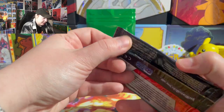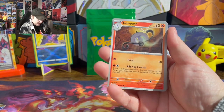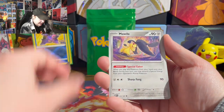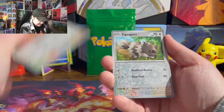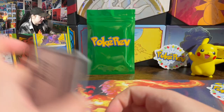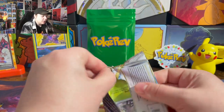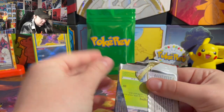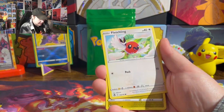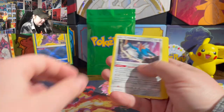Obsidian Flames: Lampent, Togepi, Gloom, Bronzor, Magnozone. Not having very good luck so far. Got Silver Tempest, Evolving Skies, and then whatever's in that green pack over there. Durant, Raltsk, Fletchling, Dratini, Clink — and nothing.